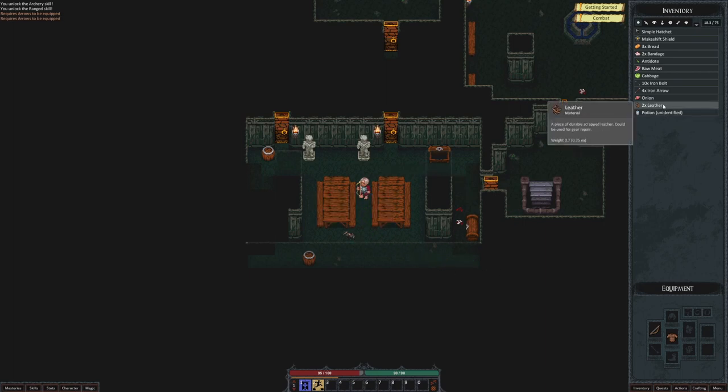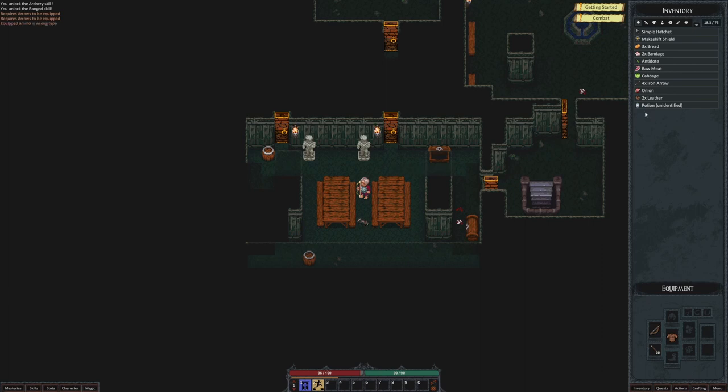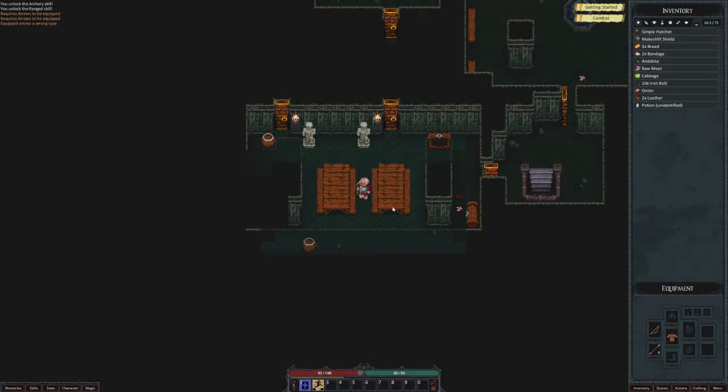Requires arrows to be equipped. So we have to equip the arrows. We have arrows and bolts — those tend to be different types of ammo. Bolts tend to be for crossbows, arrows are for short bows and long bows. I tried equipping the bolts and got 'equipped ammo is wrong type.' Sometimes I like to make mistakes just to see what happens. We've got some actually pretty impressive animations for a traditional roguelike.